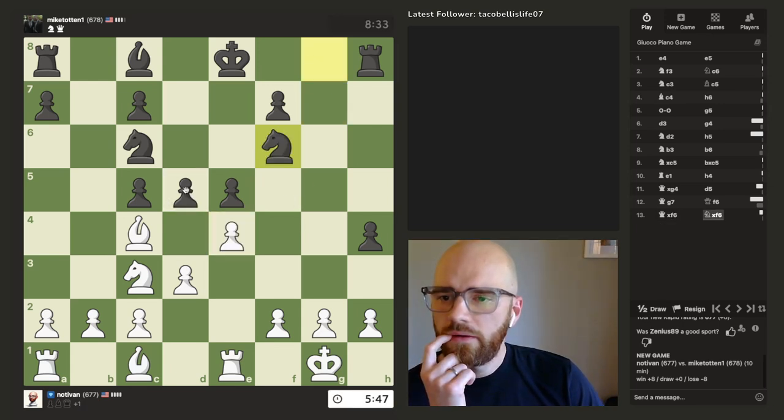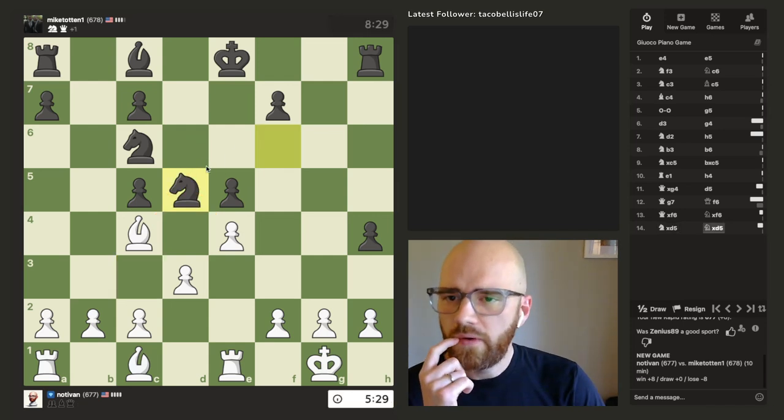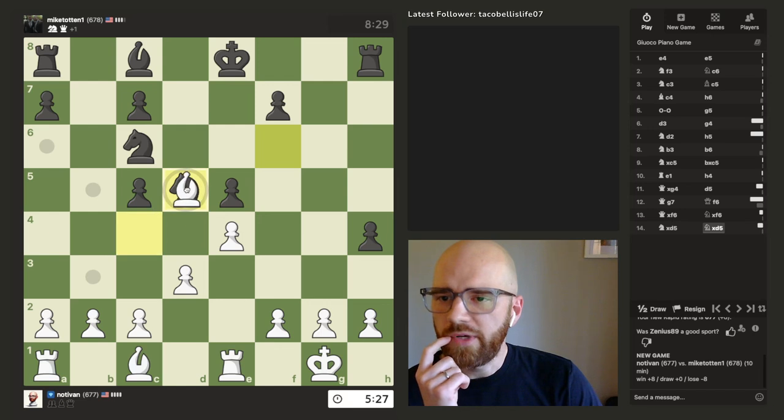I'm just going to go for this. I want to get this situated. I think taking with the knight is honestly the play here — if he doesn't recapture, I can just fork. I have lots of defenders on this square, on D5. I'm going to keep my pawn structure.